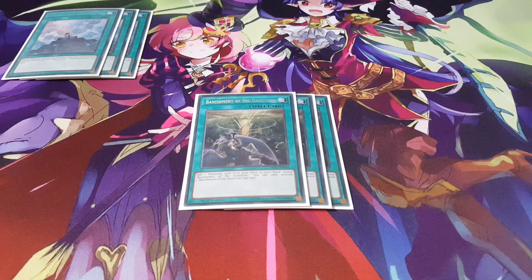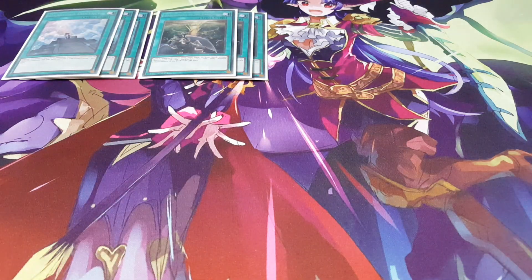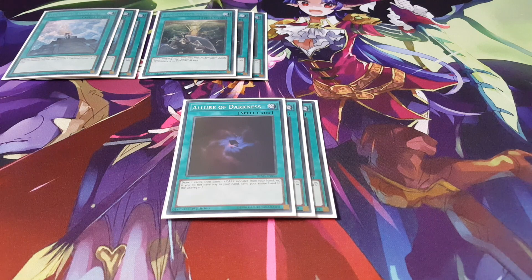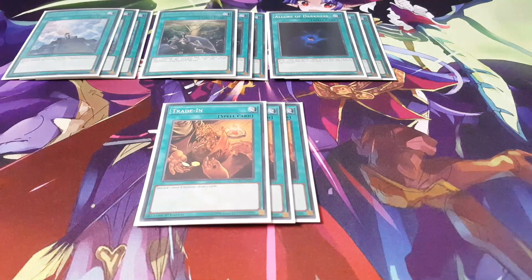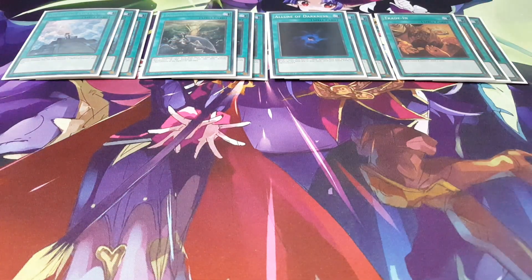We are also playing 3 copies of Banishment, basically allowing you to add any Dark Lord card from the deck to hand, including our spells and traps — definitely working out really amazingly there, and I wouldn't reduce it at all. We are playing 3 copies of Allure of Darkness. Now of course we want our Dark Lords in the graveyard, but sometimes we don't need all of them there — we just need 4 to focus more on Christia. So we are playing 3 copies of Allure just to keep them banished. But there are some times we need to get some in the graveyard, so we are playing 3 copies of Trade In, discarding and allowing us to draw 2 cards as well. It works really well to draw into our Christia.